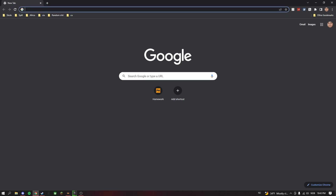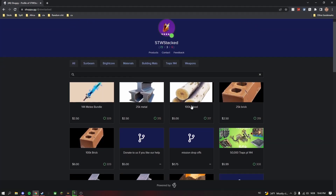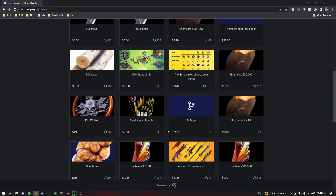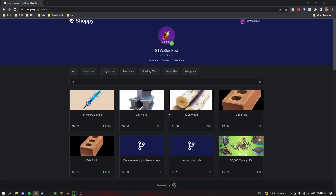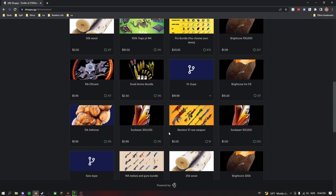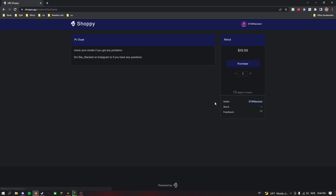Welcome back to another duplication glitch video. But first, check out our shop — we're selling the cheapest items on the market. We're the black market of Fortnite. Use code K for 25% off. When you want to buy, press buy, then purchase, and you can use credit card or Bitcoin — we're working on adding PayPal.